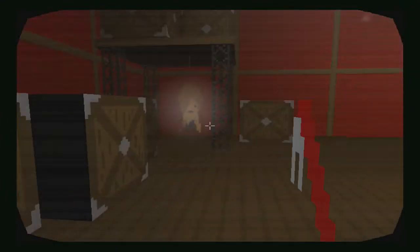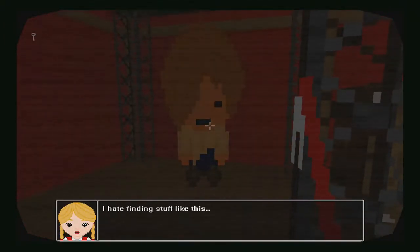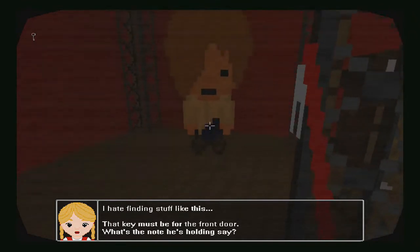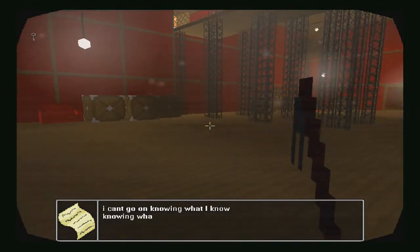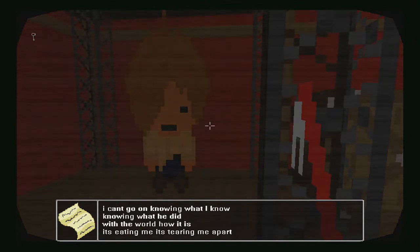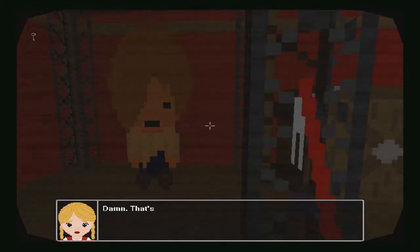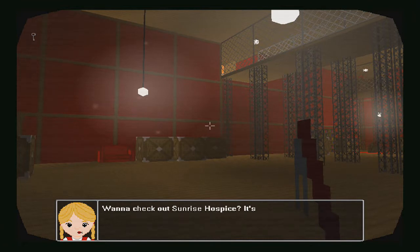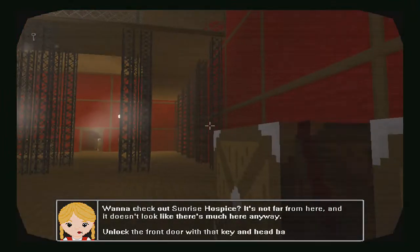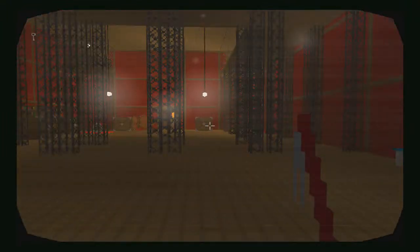They gnawed on us pretty bad. Let's search their corpses — I think there were three in here. This human was already dead. I hate finding stuff like this. That key must be from the front door. What's the note he's holding say? 'I can't go on knowing what I know, knowing what he did, with the world how it is. It's eating me, it's tearing me apart. If you want to know the truth, go to Sunrise Hospice and bury yourself.' Damn, that's dark. It's not far from here, and there's not much here anyway.